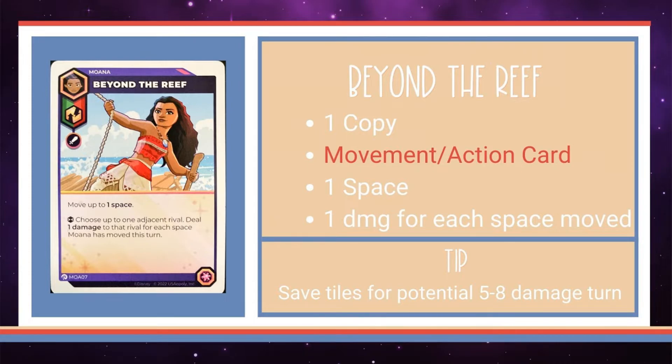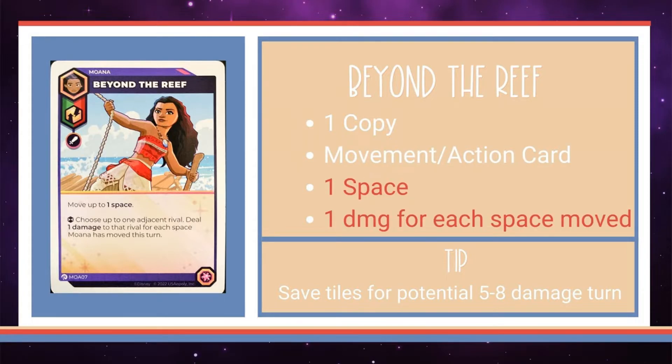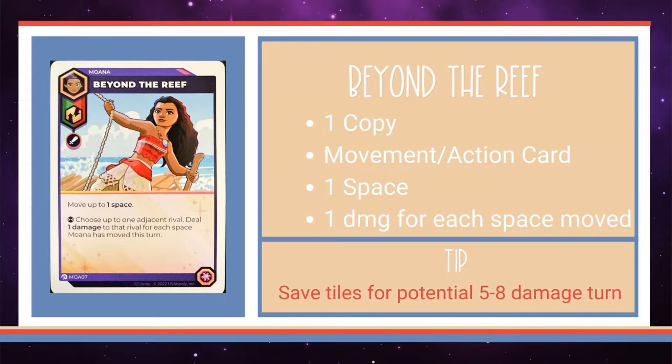She's always done her best work beyond the reef. It's a movement and action card that allows her to move up to one space, then an adjacent rival is dealt one damage for each space that she's moved this turn. As an action card, she can do up to seven damage if using the Heart of Te Fiti with three ocean tiles. It could also do four damage on a movement phase while setting up an action phase. Be aware that you'll likely want to deplete your ocean tiles with this, so save it for a big chance to do damage — kind of like an oceanic magical mob.